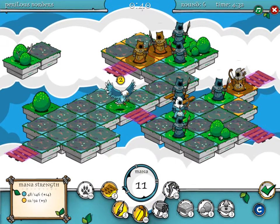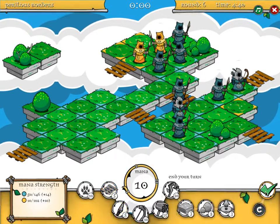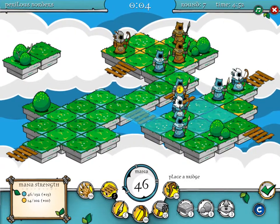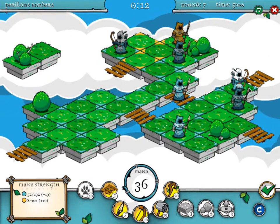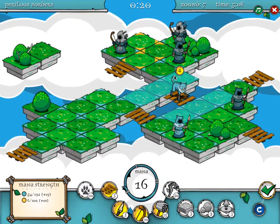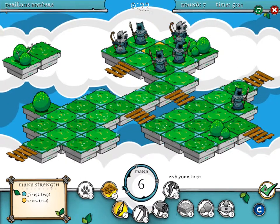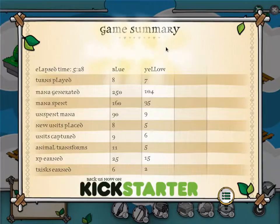Let's do that. Eagle him up, kill the archer, kill him, grab that, eagle him up, kill him, wolf him up — one, two, three, four. Can I get to the square? No. But I basically won at this point. You win the game for me. There we go.